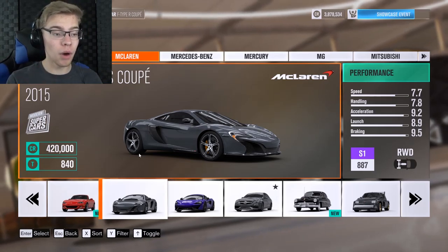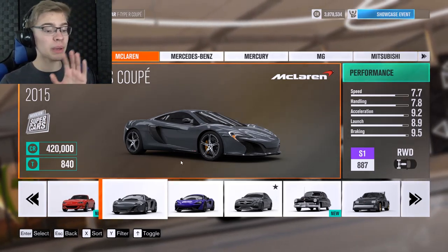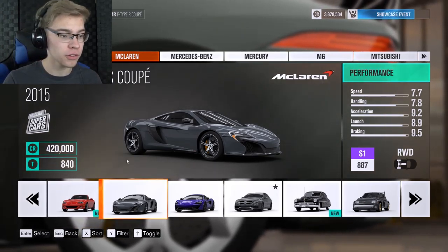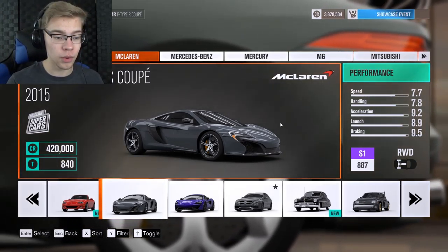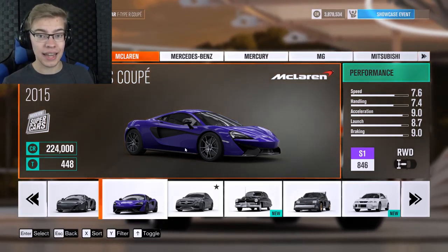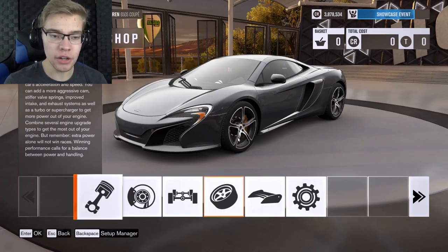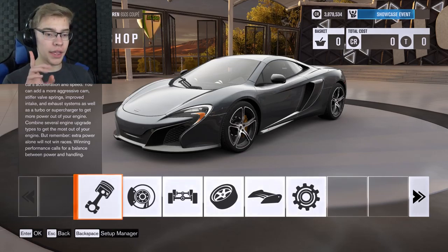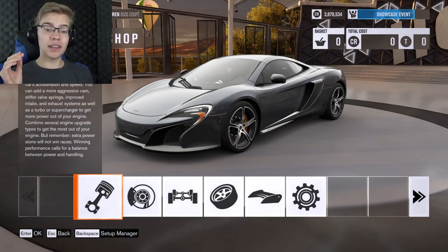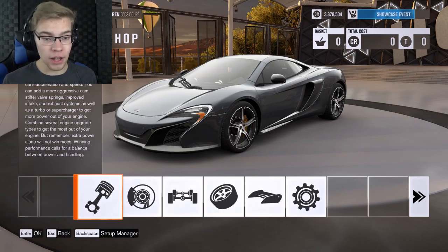We'll drive the Jaguar in a minute. I want to mod the McLarens first. I think I painted these since you saw them last, since I raced them a couple episodes ago. The 650S I went with a gray and the 570 I went with kind of a lantana purple. I also painted the mirrors carbon since the last time you saw it. So this car we're not gonna go crazy with it — basically we're making this thing a 675LT.